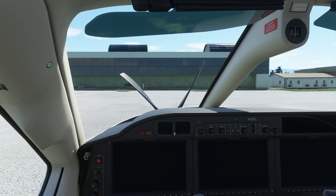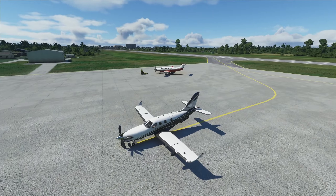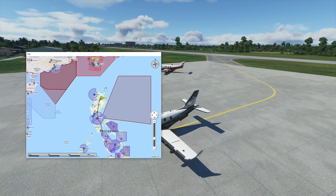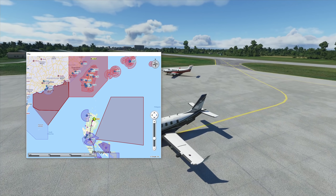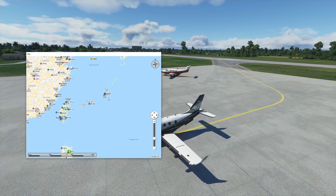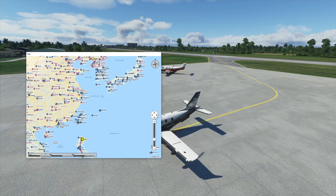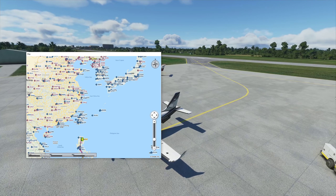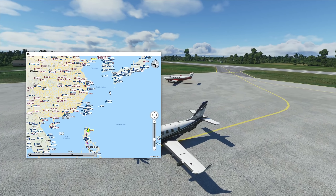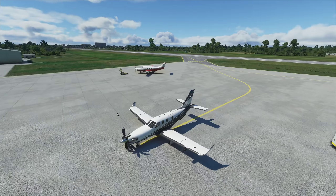We'll make our way to Japan, guys — that's why I was flying northbound. We're at the northern edge of the Philippines. Japan is pretty close — there's Taiwan right there, and there's the main Japan part. With the Japan world update that should have come out by the time you watch this, we'll be spending majority of our time there. Anyway, thank you for watching — looking forward to your comments. Keep flying, guys, have a nice day, bye bye!